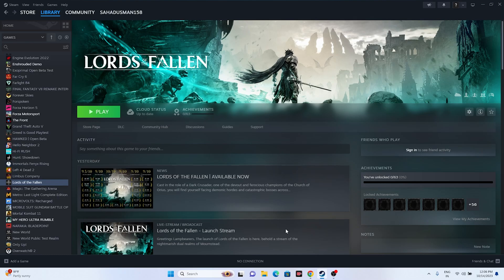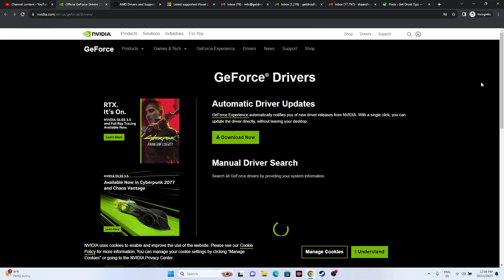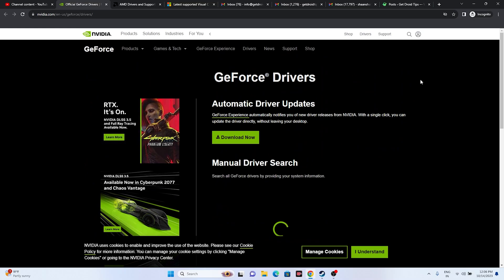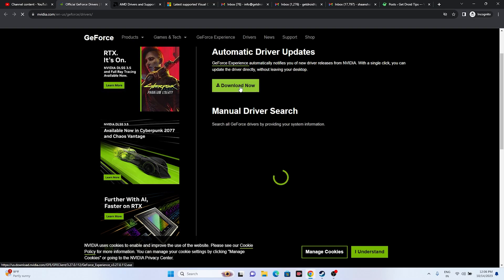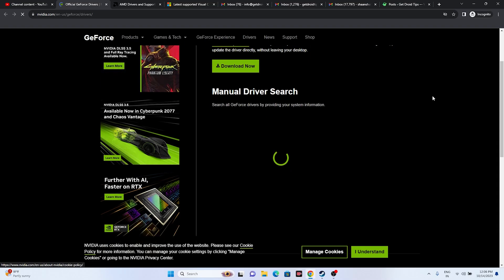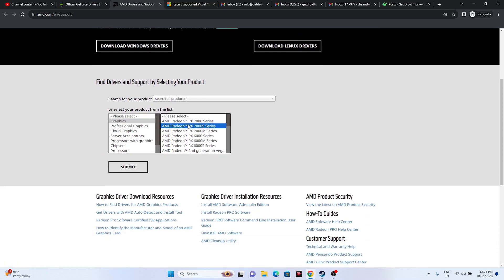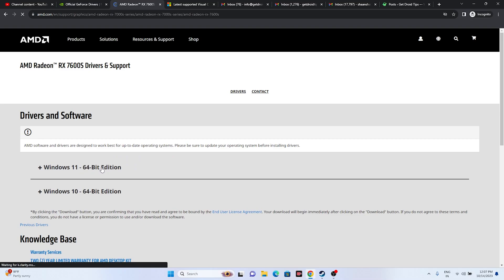Update your graphics card drivers manually — links will be in the description for both NVIDIA and AMD. NVIDIA users go to the NVIDIA driver download page and download the latest version. AMD users go to the AMD page, select your GPU details, click Submit, and download the appropriate driver for Windows 10 or Windows 11. After installing, a restart is mandatory — then try launching the game.